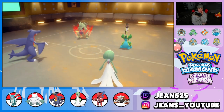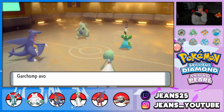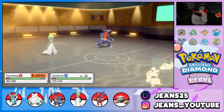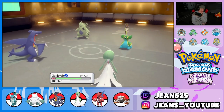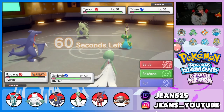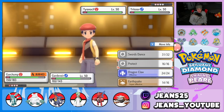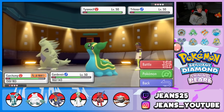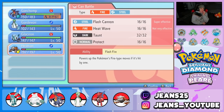Muddy Water pokes Garchomp with Sandstorm damage. I'm thinking EQ but I don't want to hit Gastrodon if it protects. I'd love to swap but I think I'll go for Dragon Claw — actually I'll swap into Heatran here instead of going for EQ, since Gardevoir needs to get out too to use a Fairy move. Tyranitar is a big threat on the field and could one-tap my Glaceon.